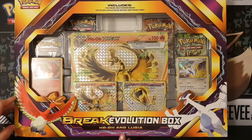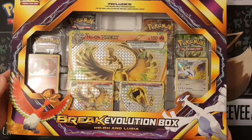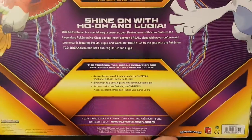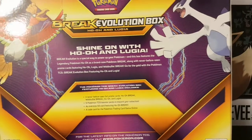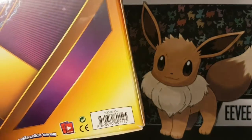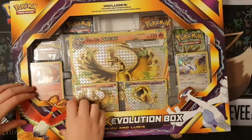And as you can tell, we have a Break Evolutions box today — Ho-Oh and Lugia. So I'll give you an overview of the box and then we'll get started. Decent sized box compared to most of them we opened. Very nice. There's the barcode for all of you barcode people. And let's get it open.